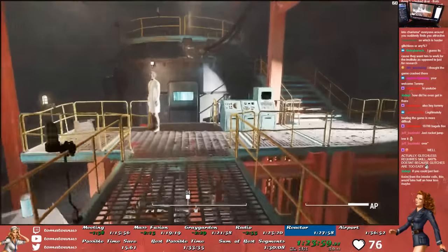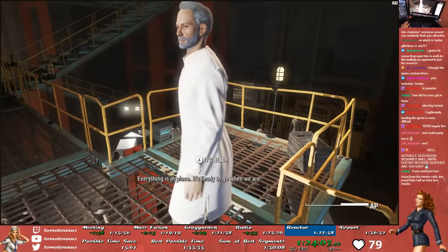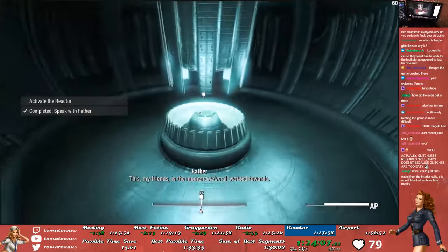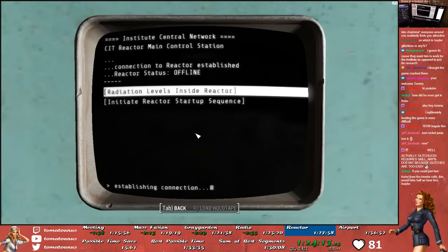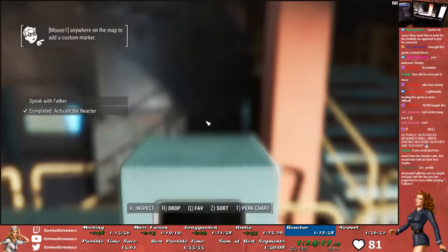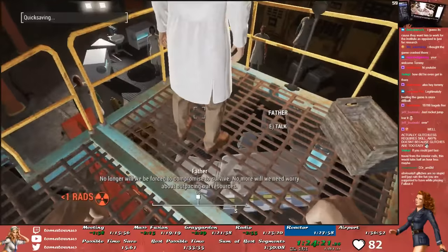Father and all the Division heads are in the Reactor level, waiting to activate the Reactor with the Beryllium Agitator we took from Mass Fusion. After we do the honors of activating the Reactor, we punch Father a couple times to skip some lines of dialogue without killing him — he really doesn't have a lot of health, so shooting him would kill him. We then speak with him briefly and head back to the main Institute area to hold another meeting with the Division heads.